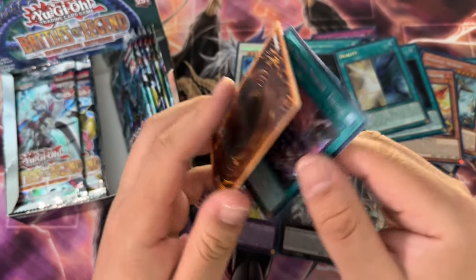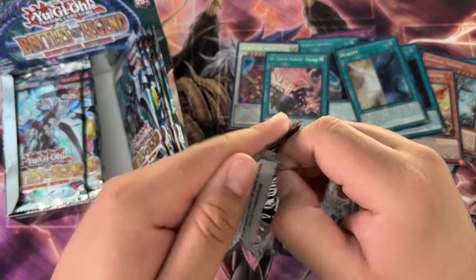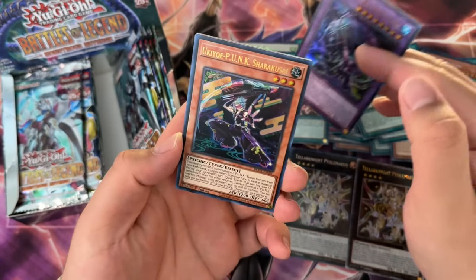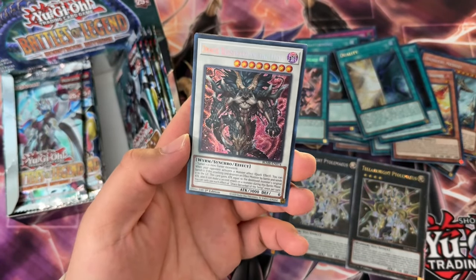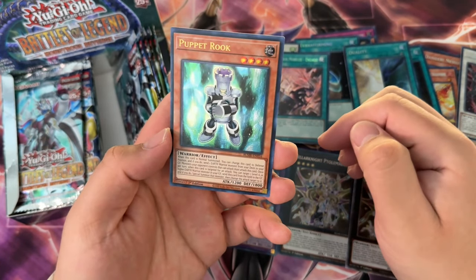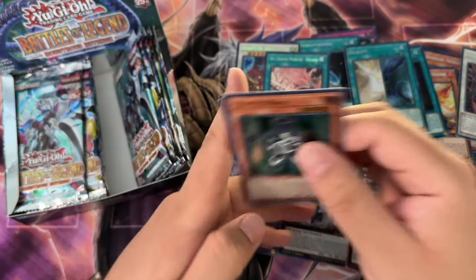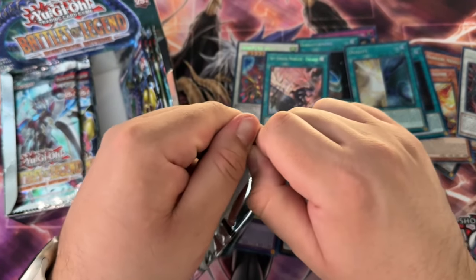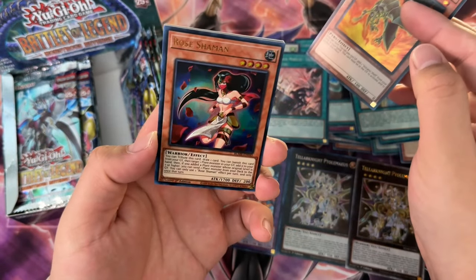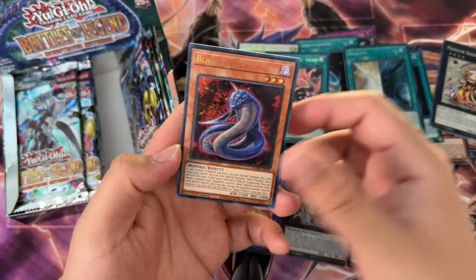Sky Striker Mobilize - Engage is one of the more expensive QCRs now that I remember — it's like $200 unless it went down. Draco Berserker of the Tenyi, berserky boy himself, and Puppet Rook — it's Earth Warrior, not Rock Warrior, that doesn't even make sense. Volcanic Shell, Rose Shaman, Madolche Queen Tiaramisu — is that the only Madolche in here? That's kind of weird.